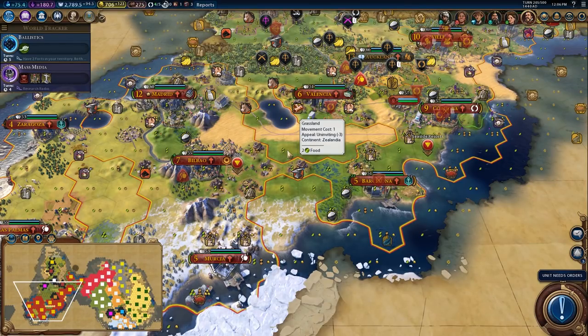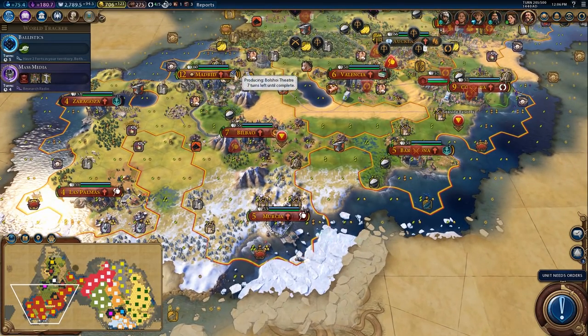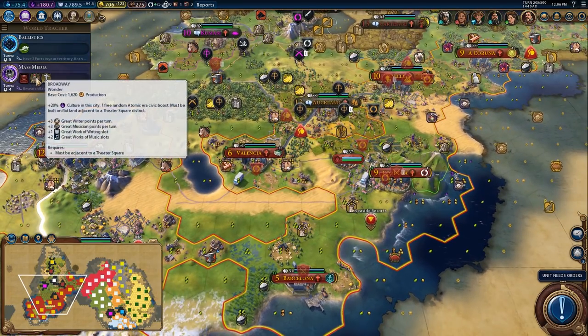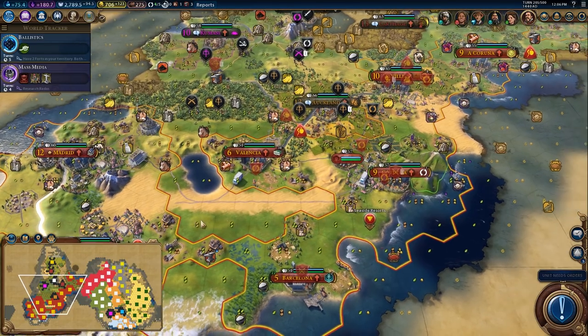Hey Spuddies, PotatoMcWhiskey here and welcome back to Let's Play Civilization VI as Spain. We have a couple of wonders that we're building right now, namely the Bolshoi Theater and the Hermitage. I would also like to get Broadway and Cristo Redentor. I'll probably try to build Cristo Redentor in my capital.